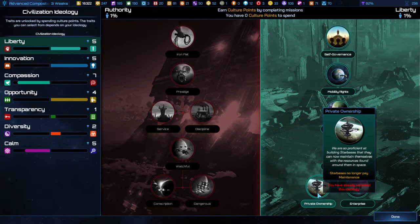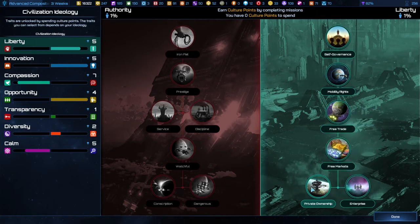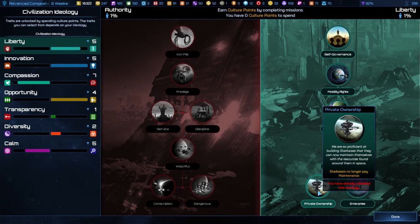Starbases are typically the most expensive thing in the game. You need one maintenance just to build it, and whatever module you add brings another maintenance — so that's about two maintenance for every one. But if you get all the way up on the liberty ideology, you can spend one culture point on private ownership, which means you pay nothing for starbases and can spam them as much as you want. That might be the most powerful purchase you can make in the game.